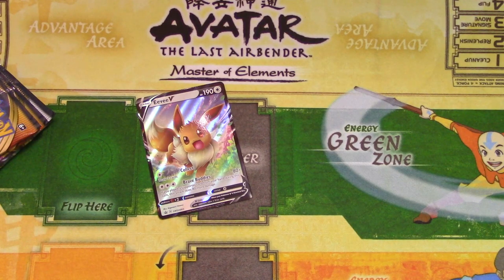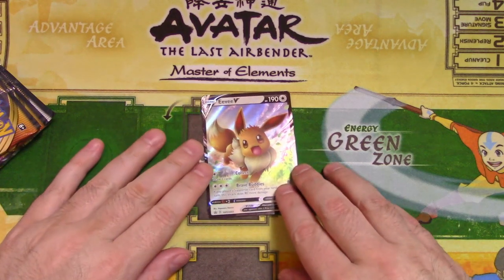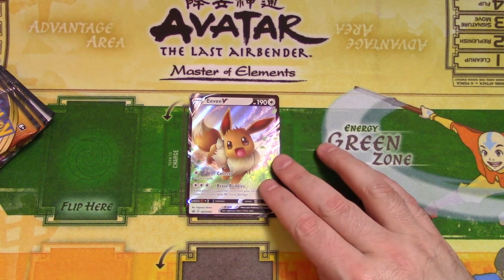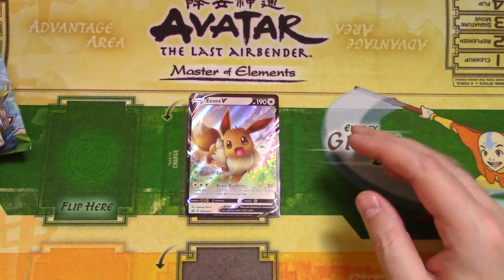I don't know what I'm going to do with this tin. Maybe I'll give it away to a kid or something. The tin is attacking me! So there's Eevee — neat looking card. I'm not a big fan of Eevee as far as playing Eevee in the game, but it's just a neat looking card.